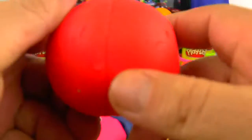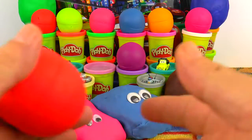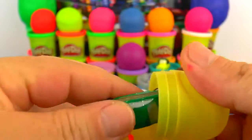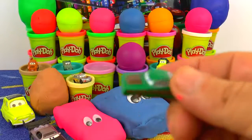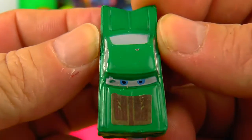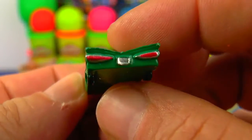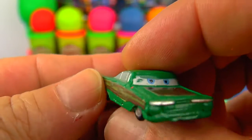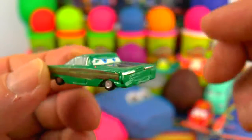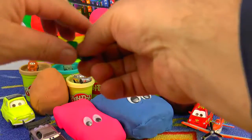Here is a red ball. Shake it, play a little bit. Let's open it. And here we have a green car — it is like Flow. Green Cadillac, isn't it? Wonderful. We can drive it on Route 66.